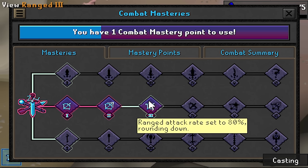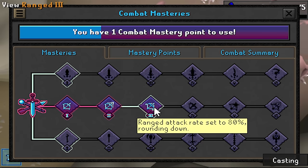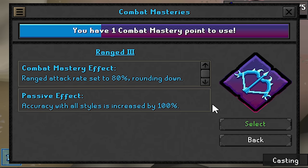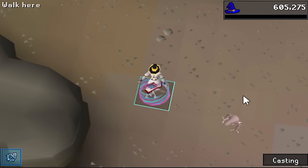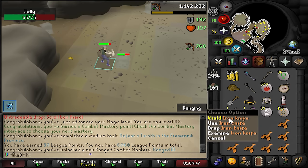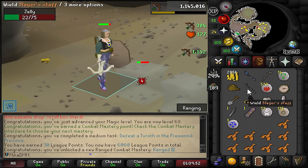Another combat mastery unlocked on the account and we've been waiting for this moment for a long time. We're obviously going 6 range immediately - ranged attack rate set to 80% running down. I believe my darts should be one tick and my Dorgi should be faster as well. Accuracy with all styles is now increased by 100% - that is extremely noticeable. We're going to go ahead and select Range 3 here.